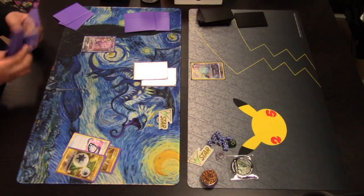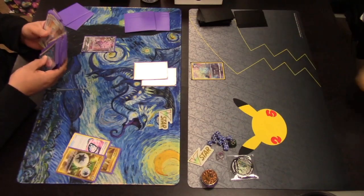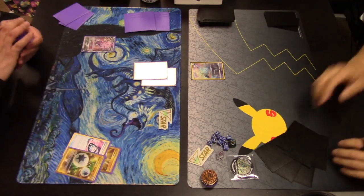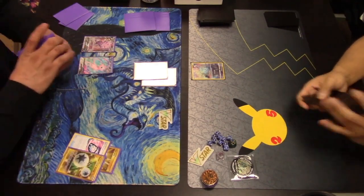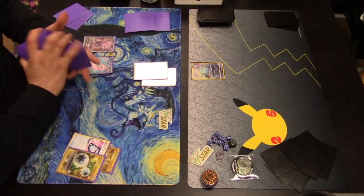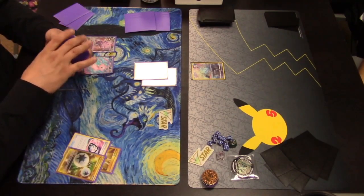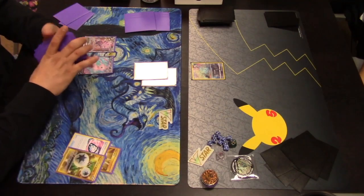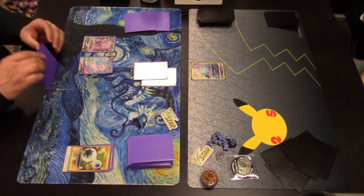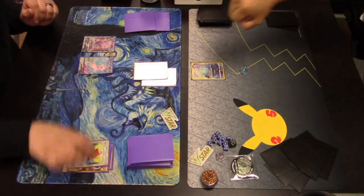This must be a Fusion Mew build. They usually play around three Double Turbo Energies, so it's okay to get rid of one depending on what's in hand. The Mew V was fetched with the Ultra Ball — good because it thins the hand down a bit. A Cram-o-matic is played: discard an item card, flip a coin, and if heads, use Computer Search to search your deck for any card.